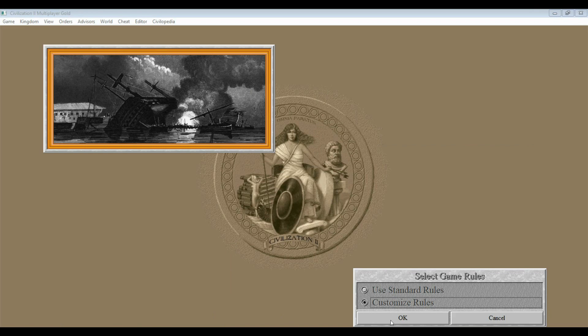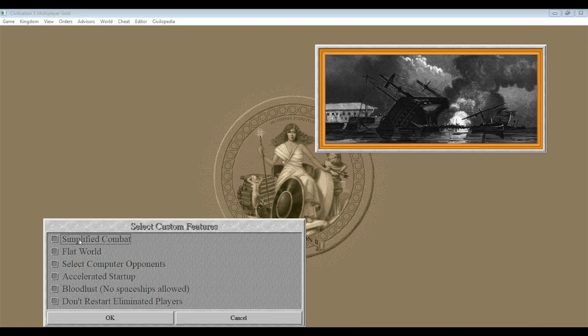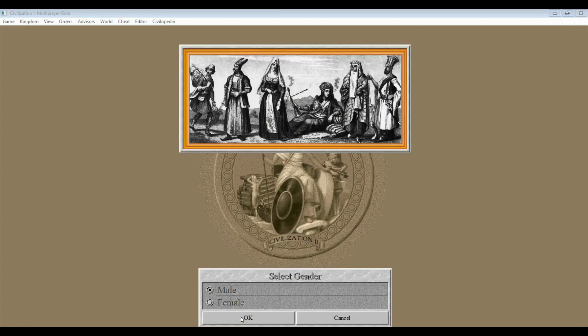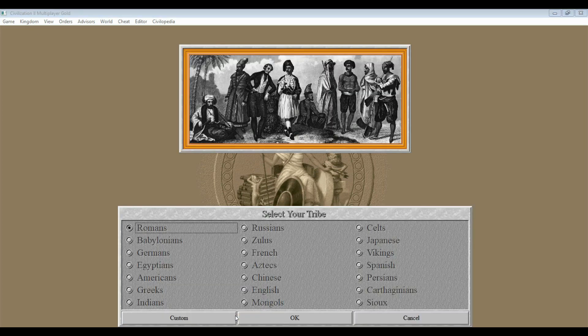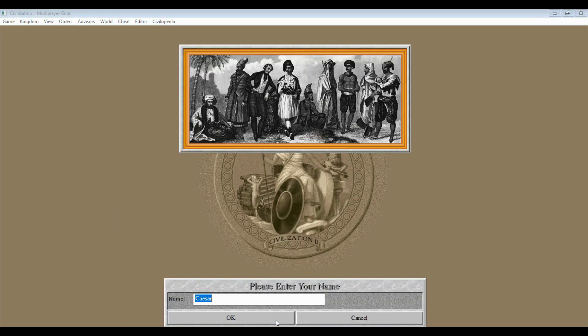You can customize the rules if you want — I'm not going to. Male or female, that's something new. Then you have all the different nations; the custom function is right there. As I've mentioned, later releases of the original Civilization also had this, but this was standard in Civilization II. We'll stick with the Romans for now — Caesar, Julius Caesar. These are default Roman emperor names, but of course you could put in any number of them just by typing it in.